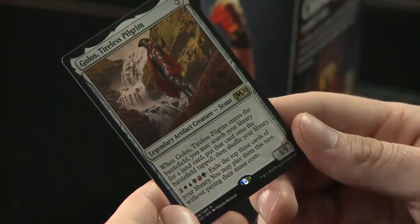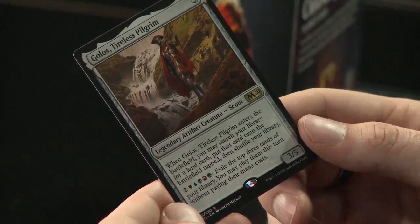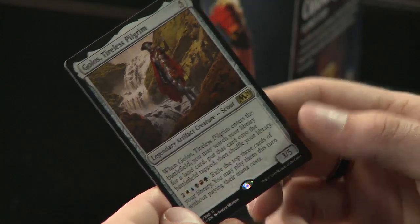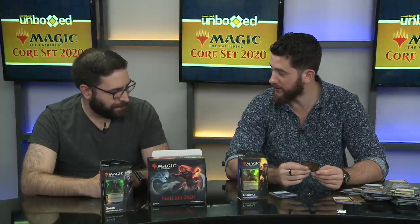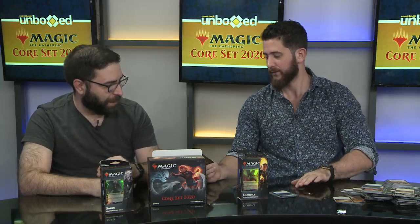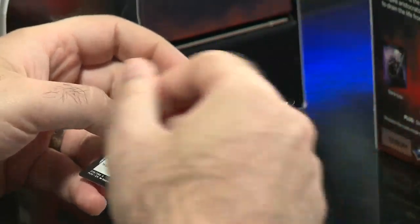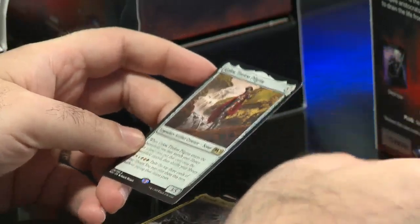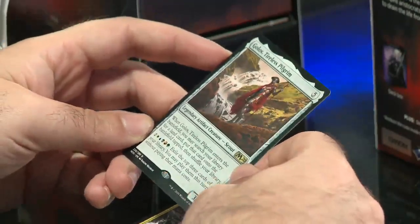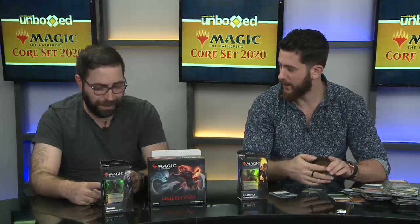Galos, Tireless Pilgrim: when it enters the battlefield, you may search your library for a land card, put it tapped, then shuffle. It costs two and one of every color — good luck! Then exile the top three cards of your library; you may play them this turn without paying their mana cost. This card has already found a home in the Gates archetype, based on Ravnica sets — you play common dual gate lands, and then cards that get bonuses based on how many Gates you have. Galos has five toughness, slows down aggro, and does all this land digging. Having played against it — it is very good and not fun to be on the other side of.